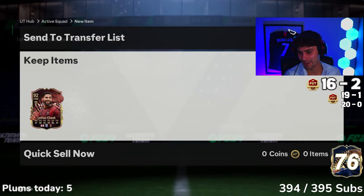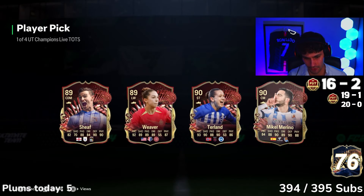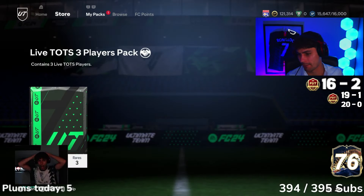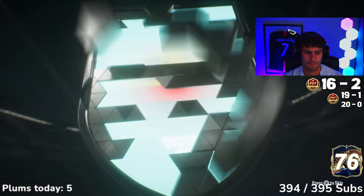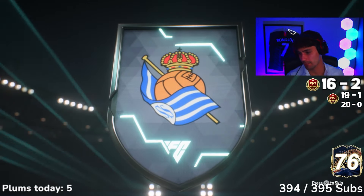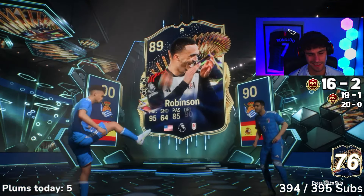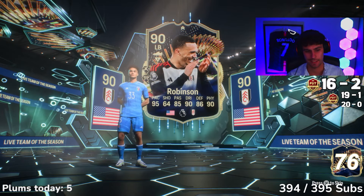Loftus-Cheek — second red pick. Yeah, we knew it was gonna happen, didn't we? We'll take it. Loftus-Cheek live Team of the Season, three-player pack, rank 3 rewards — tradeable. Just something good. Marino — it's 90+, it's 90+, could be hope. Robinson again — is that 100k still? I'll take it.